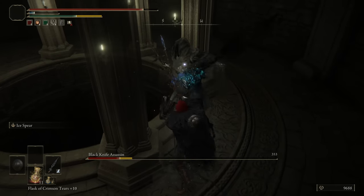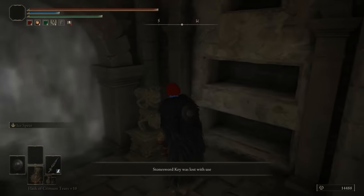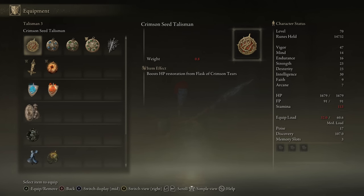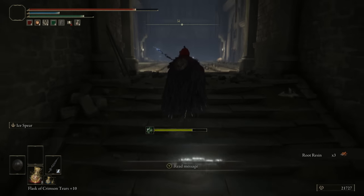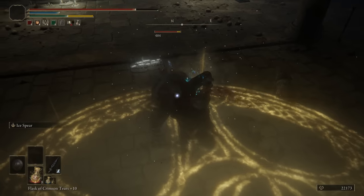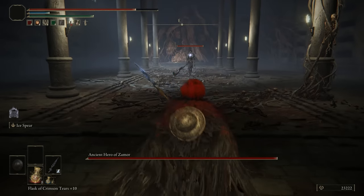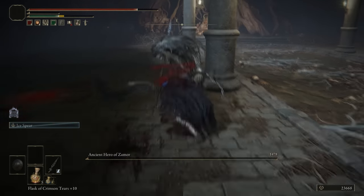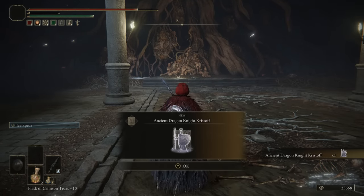The Sainted Hero's Grave is in Altus Plateau and starts with a Stonesword Key door for the Crimson Seed Talisman — one of my favorite items, giving you more health per flask. You could just come here for that. If you continue, there are blackened-out enemies that are invincible until you take them into a light circle, which is a pretty fun concept the first time around. The boss is a recycled enemy from later in the game but new for now. Your reward is Ancient Dragon Knight Kristoff, a pretty good ash. Nothing too offensive. 7.5 out of 10.